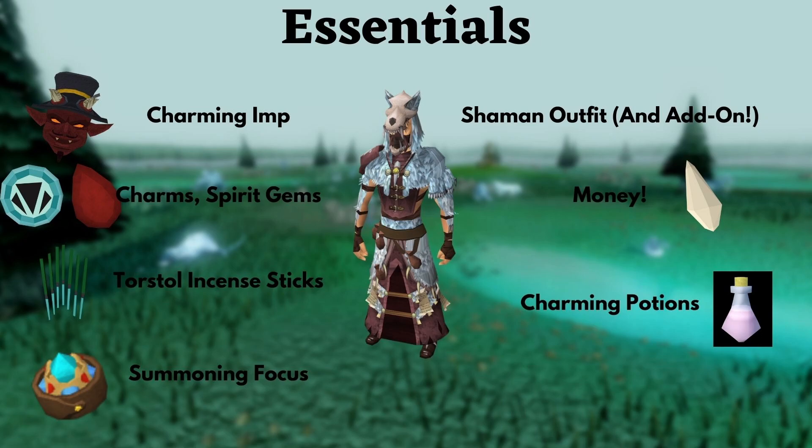The Shaman Outfit is time-locked. You need to do Familiarization six times, so that's three weeks if you use the weekly resets, or six weeks if you don't have those. So make sure you stay on top of that, because 6% more summoning XP and saving 5% of charms is huge. Make sure you get this outfit. It's very, very good.